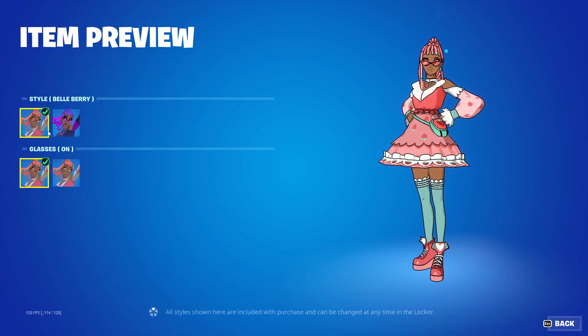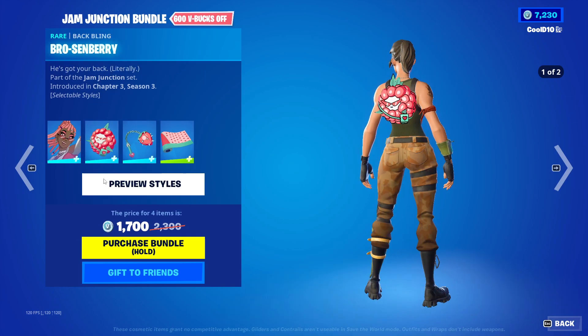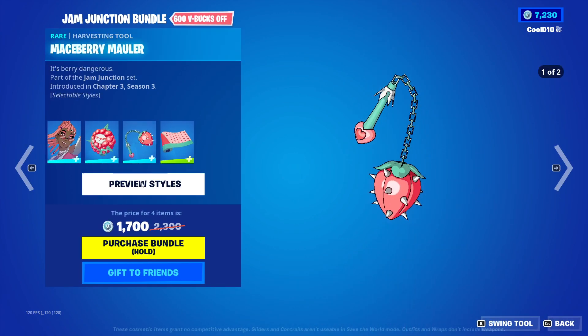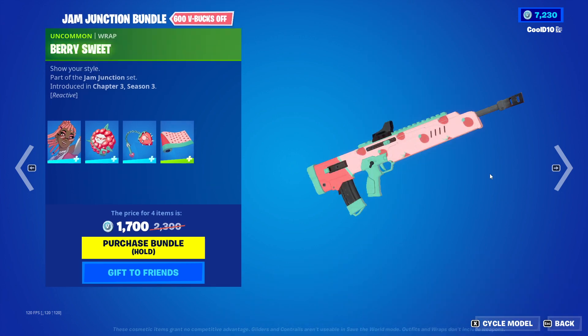Next we got Bellberry — Default, Bittersweet, Glasses On, Glasses Off. Then next we got Brosenberry — Default, Bittersweet. Then next we got Maceberry Mauler — Sourberry, Sourberry Slammer, and Berry Sweet.